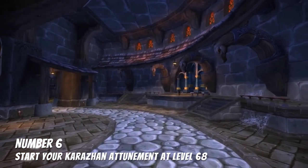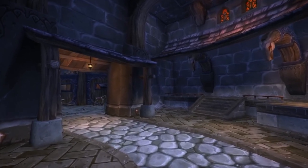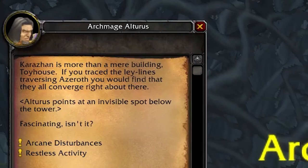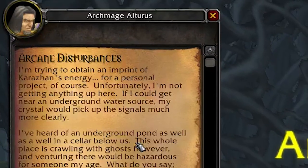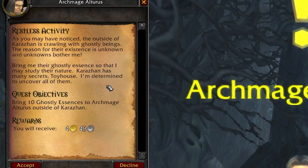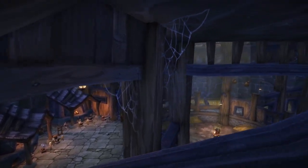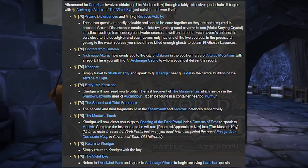Number six: start your Karazhan Attunement at level 68. Karazhan will likely be the first raid you enter in the Burning Crusade. At level 68, the first two quests of the Karazhan Attunement are available at the entrance — Restless Activity and Arcane Disturbances. You should do these quests and progress through the chain, which will have you going to the Shadow Labyrinth, the Steam Vault, the Arcatraz, and the Black Morass in that order. Since you'll probably be doing these dungeons anyway for reputation, quests, and gear, it's nice to hit three birds with one stone by having your Karazhan Attunement while you do them. If you want specifics, there are tons of detailed guides online to walk you through step by step.